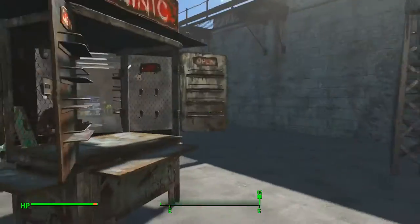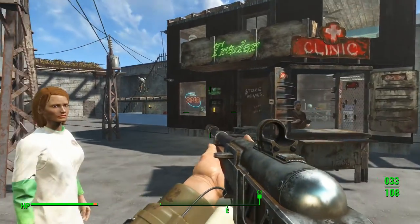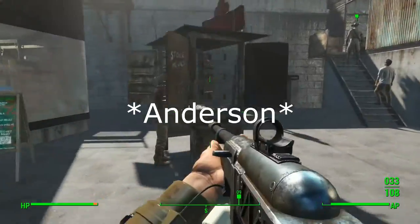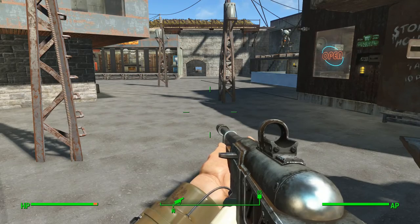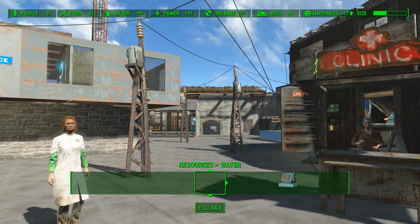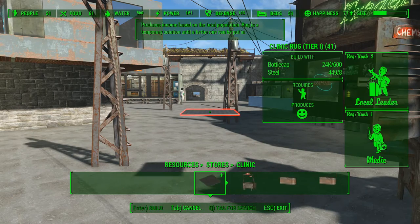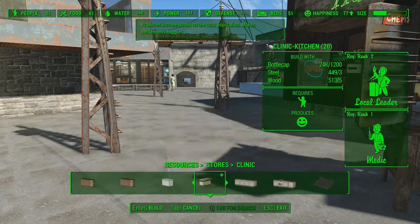I almost forgot the most important thing, which was to actually build whatever a random encounter does. Look up the encounters and read what they actually do - so like for Doc Weathers it would be a clinic, a surgery center, whatever it's called. To make a surgery center, in general some type of emporium type thing, you want to go to your stores - I have mods installed so it's way more - but it'd be like under clinic. You wouldn't have all of these, you would just have this one, and this one, and this one.